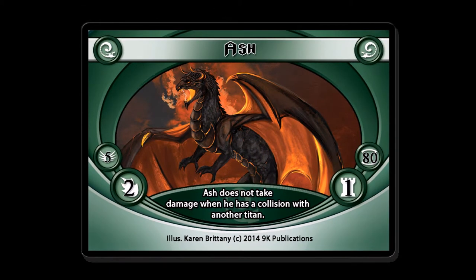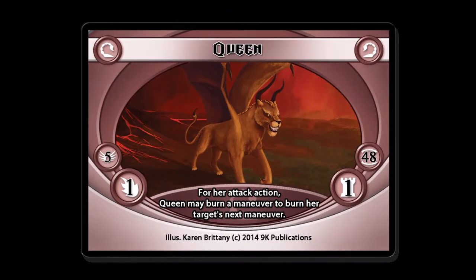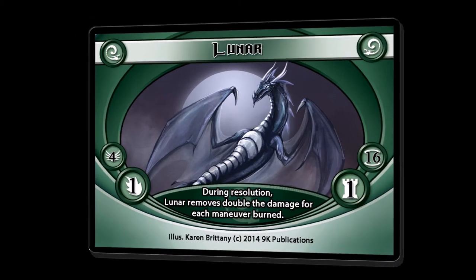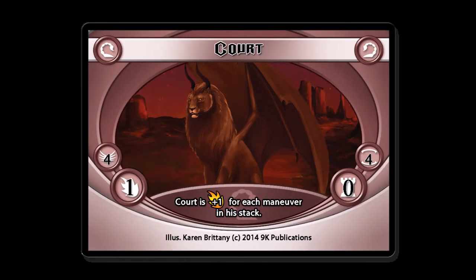After all the titans have finished taking their actions, players will move into the resolution phase. All titans must resolve damage. As during the action phase, titans resolve damage in initiative order from highest to lowest. Damage tokens are resolved and removed from a titan's card by burning maneuvers.